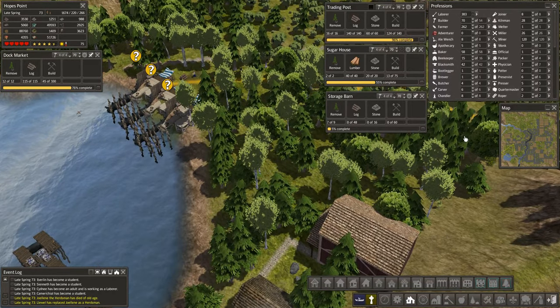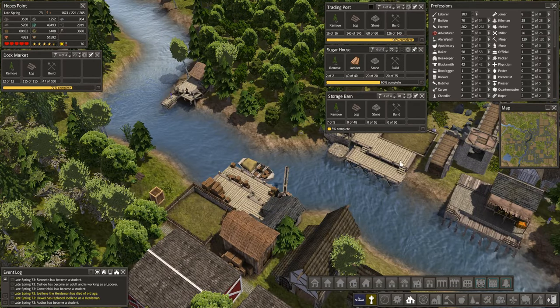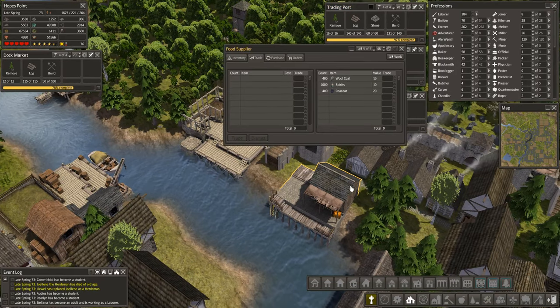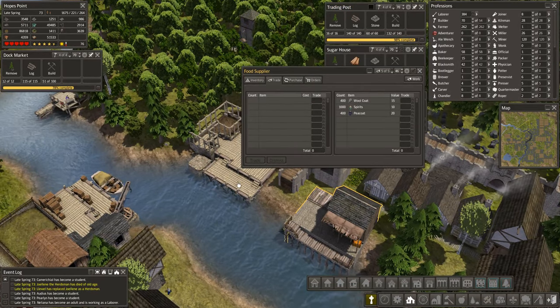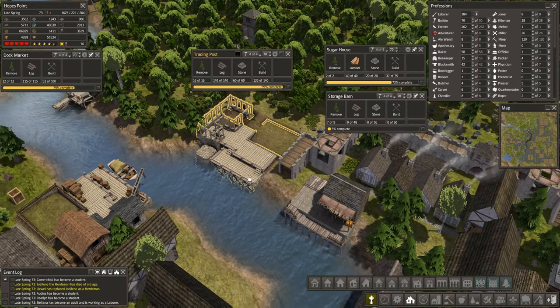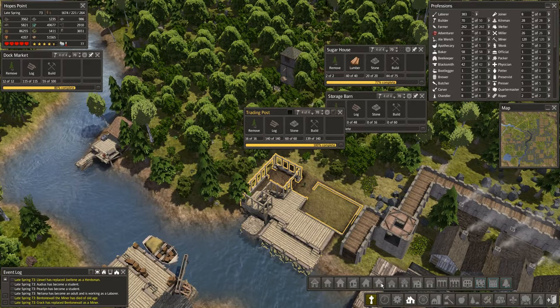Those will get populated once these homes are finished. We're down to 54 builder jobs - that's nice. Let's come back over to the trading post - it's 96 percent complete. I'll wait for it to get finished, then we'll get some people employed over here as well, which means I do need a few homes.